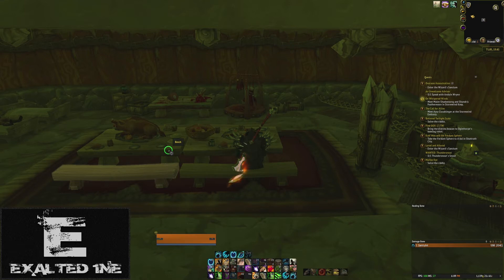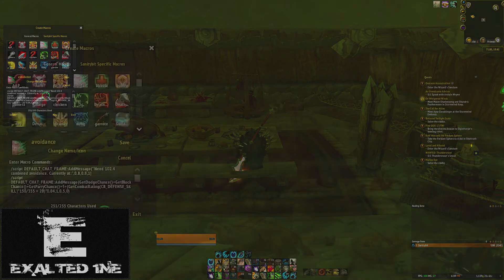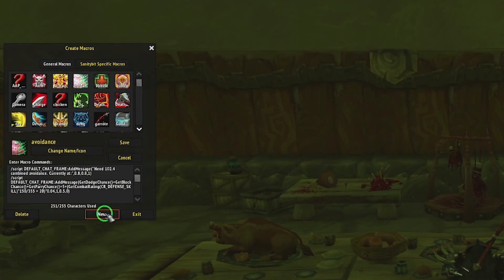It turns out there is — we can actually use a macro. As long as you have a free keybind available, you should put it to good use. We can make a macro that essentially does this for us. So hit Escape, or whatever, to bring up the game menu, click on Macros. Here's this old avoidance macro from back in the day — oh, the nostalgia! Anyway, we're not going to be doing anything crazy like that.